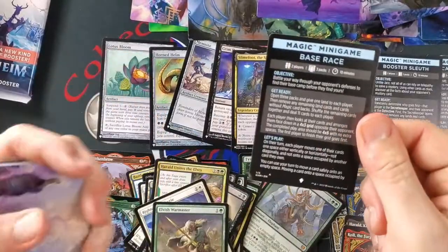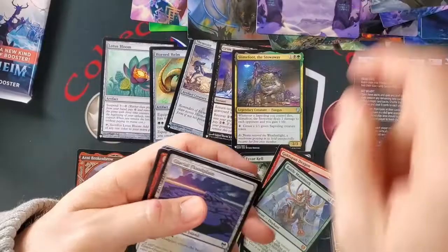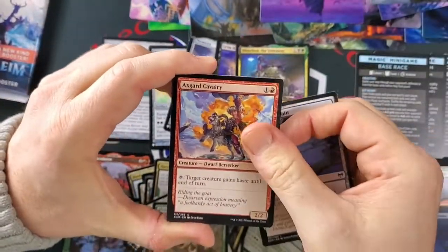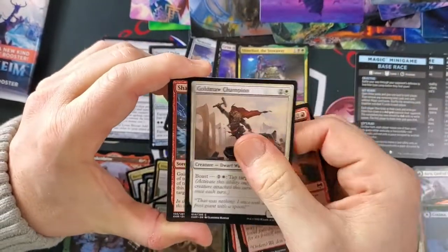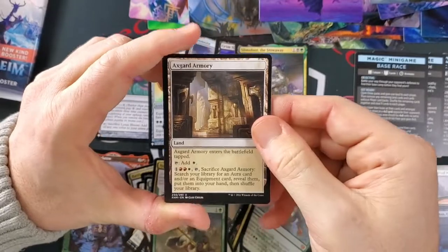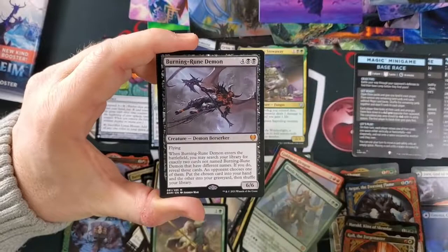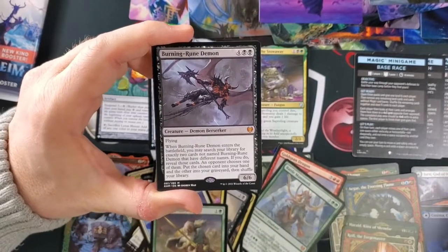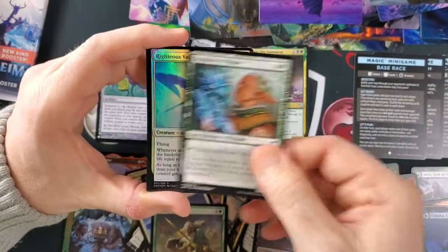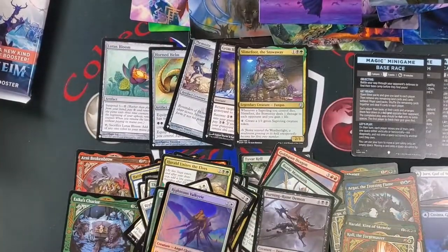We got a new mini game — Bass Race. Wait, I think that was from the last one too. That's a snow card in planes? That was like the easiest one — he didn't get the easy one. I've been sorting cards, been looking at a lot of those planes. Burning Rune Demon — second time we've seen that in some openings, very nice mythic, kind of solid. Not one of the better mythics though. Righteous Valkyrie in foil — cool stuff.